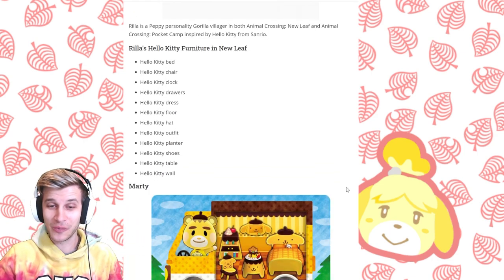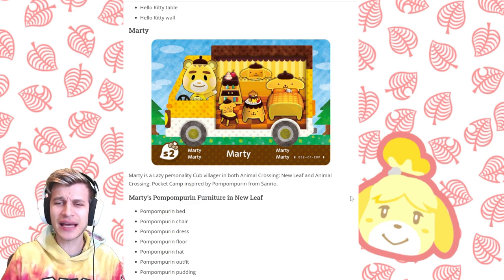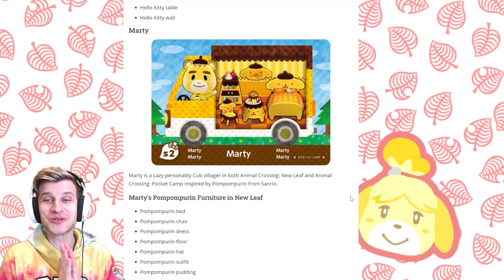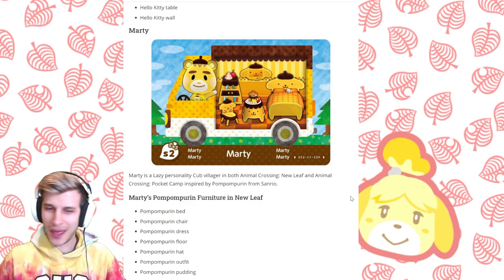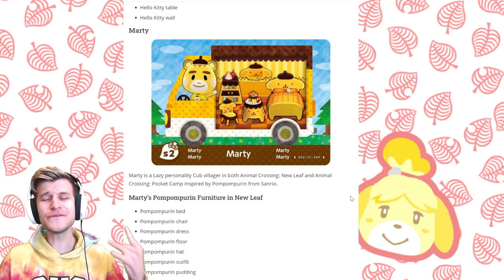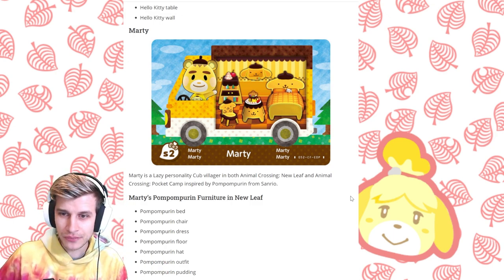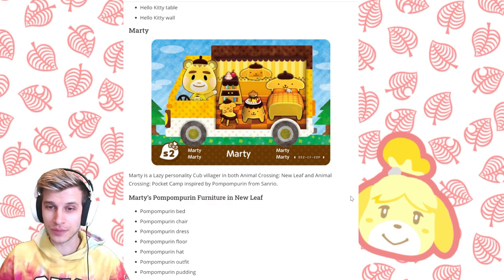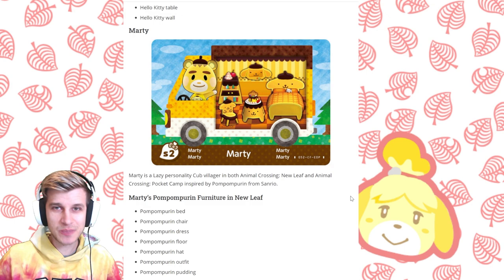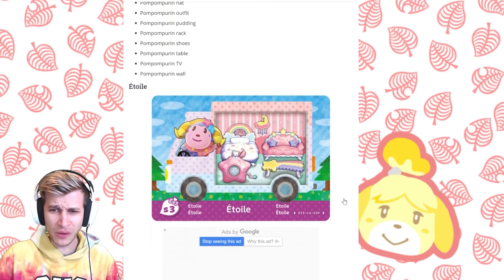And here they come — Marty. Marty is inspired by Pom Pom Purin from Sanrio. You've got this lovely little doggy set: the bed, the TV — that TV is adorable, I had a Mickey Mouse TV like this when I was little. You got the dresser, the bed, the chair, the dress, the floor, the hat, the outfit, the pudding — freaking pudding — the rack, the shoes, the table, the TV, the wall. These items are not technically brand new because they were introduced in New Leaf, but they will be new to New Horizons. They're going to provide so many new options for aesthetics within your homes — very specialized and custom pieces of furniture and outfits that are going to go a long way in diversifying AC and the islands.